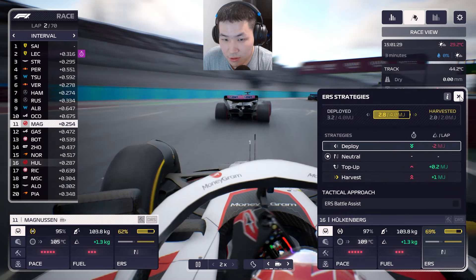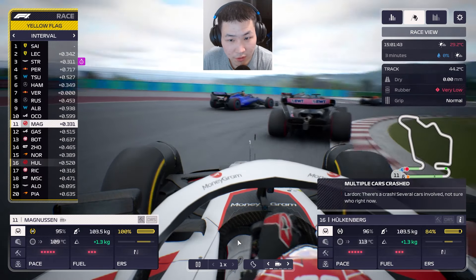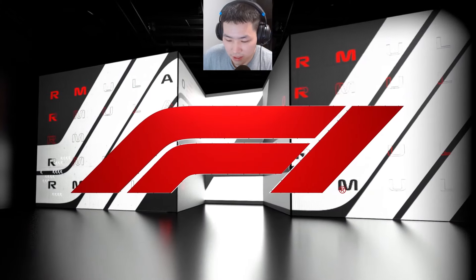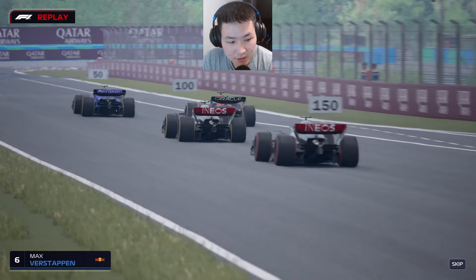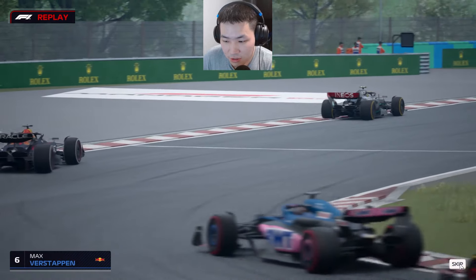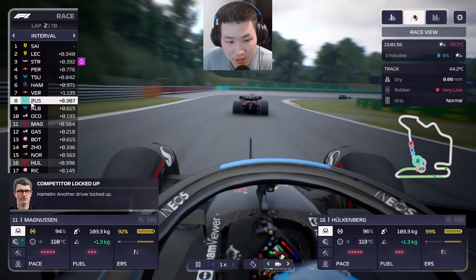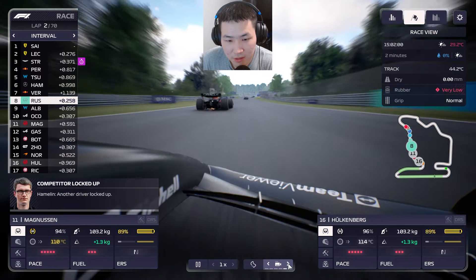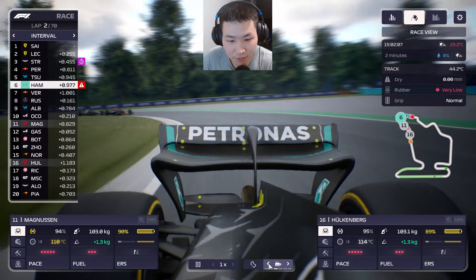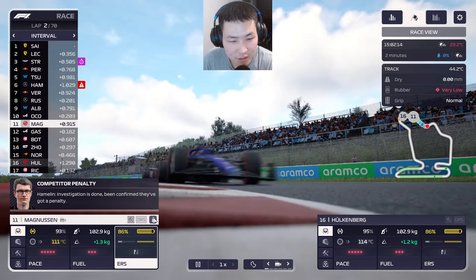Magnussen is lifting off on corner exit, which is a little odd. Then another yellow flag — multiple cars crashed. It's Max Verstappen involved in what turns out to be a three-way collision — there must be significant damage. Hamilton appears to have lost a piece of front wing, and Hamilton gets a penalty as well.